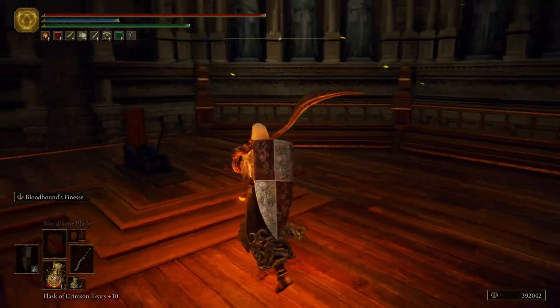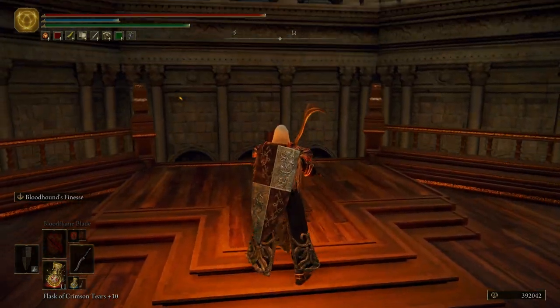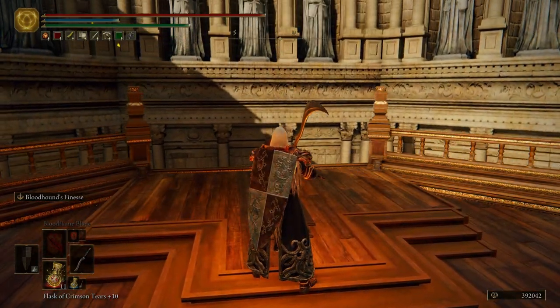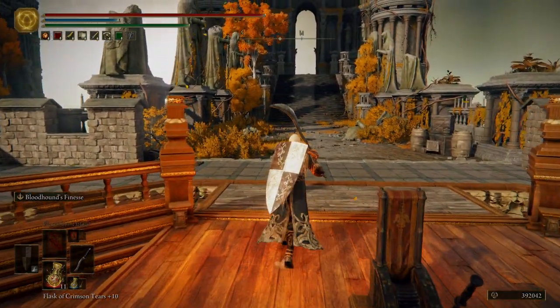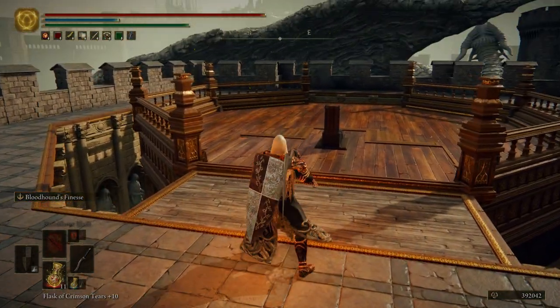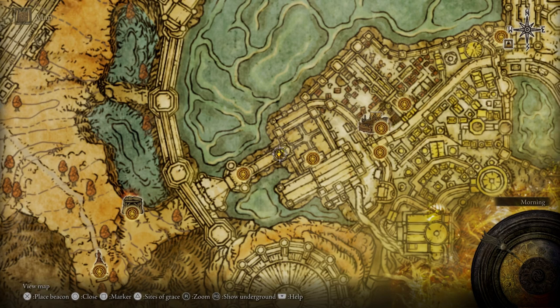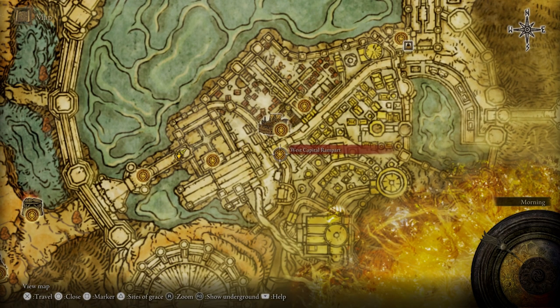So we're taking this elevator up — we've already been over here. When we were in the Weeping Peninsula we opened up a trap chest and it sent us all the way over to Leyndell. This is where that spot is — I just wanted to activate the elevator. What we're going to do now is fast travel to the West Capital Rampart.